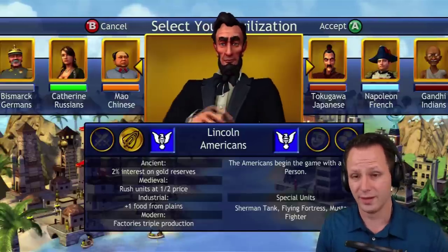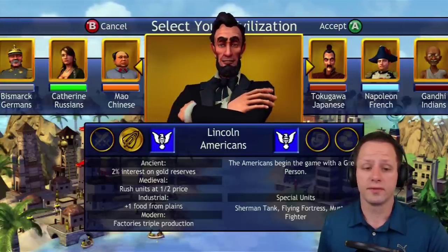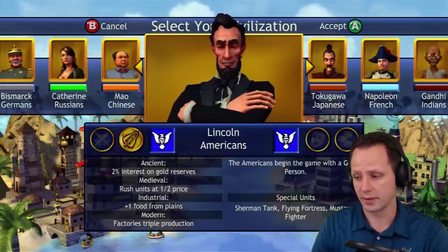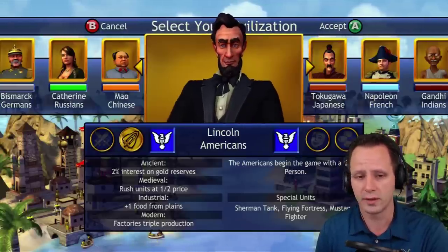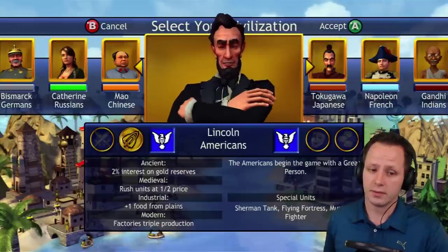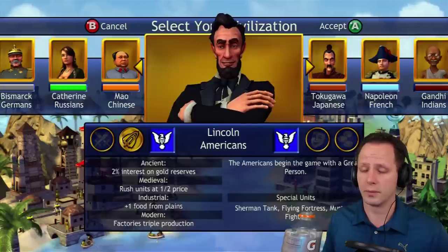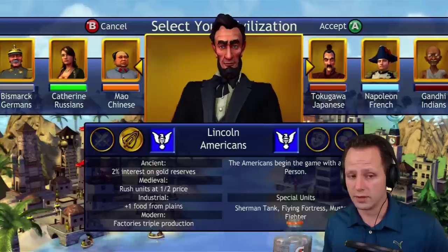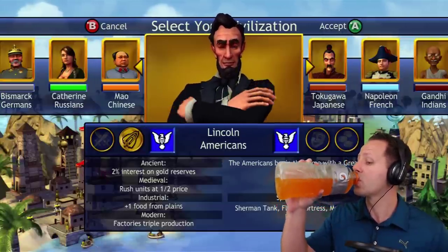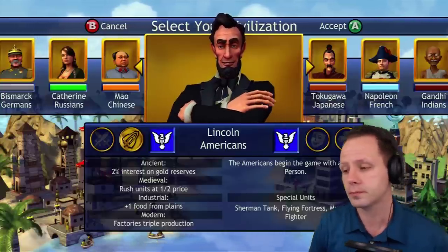Number 1 is the Americans. They're harder to use effectively, but you can do things with them that no one else can really do. Two percent interest on gold reserves — that's okay throughout the game, kind of cool, but that's not why they're overpowered. Starting with a great person is where it gets interesting — it's a random great person, kind of like the Egyptians not knowing what wonder they get. You could start with a great builder, great scientist, great leader, great artist, or great explorer, and all of those have something interesting you can do with them.